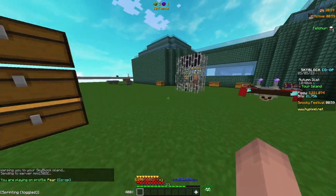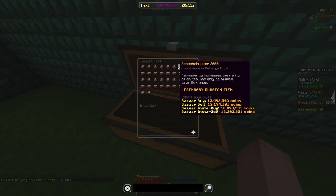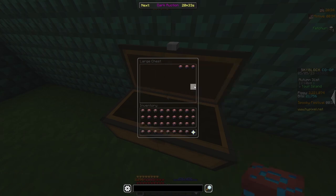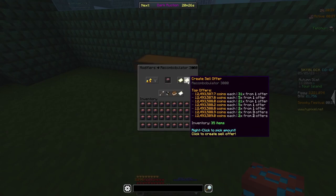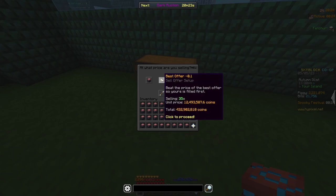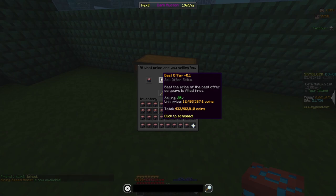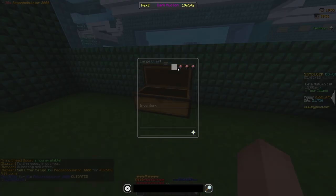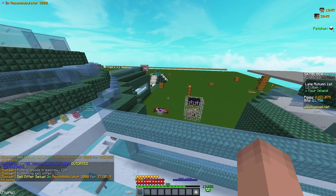They cost me about 7.4 million coins each and as you can see from this chest right here I was able to buy 38 Recombobulators in total. At the end of last episode I had 283 million coins, and I can take 35 of these Recombobulators to the bazaar and sell them in a sell offer for 432 million coins. Investing inside of the Hypixel Bazaar is way better than any active flip you're going to be able to do, and I got really lucky with how the prices of Recombobulators have spiked. I'm going to take those 35 and sell them for 432 million coins, then take my remaining three and sell them in a sell offer for 37 million coins.